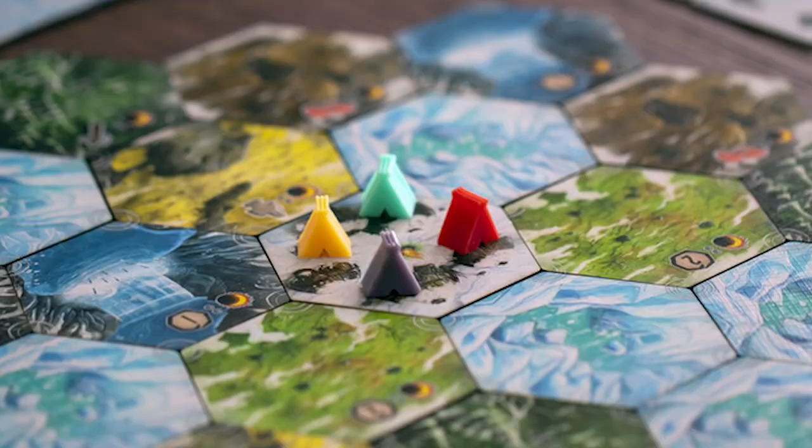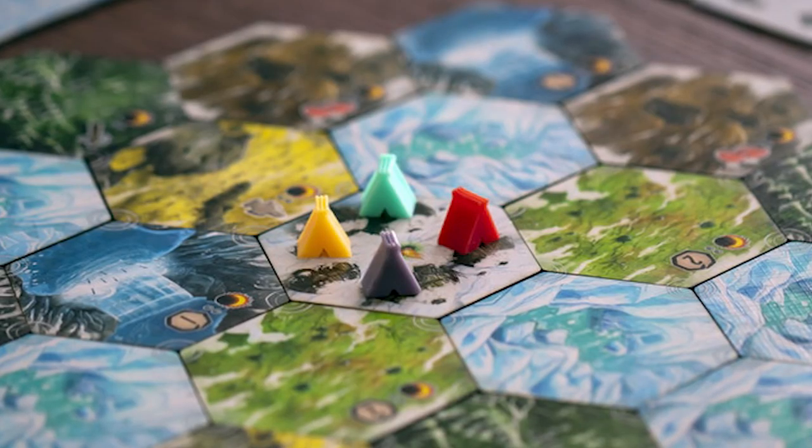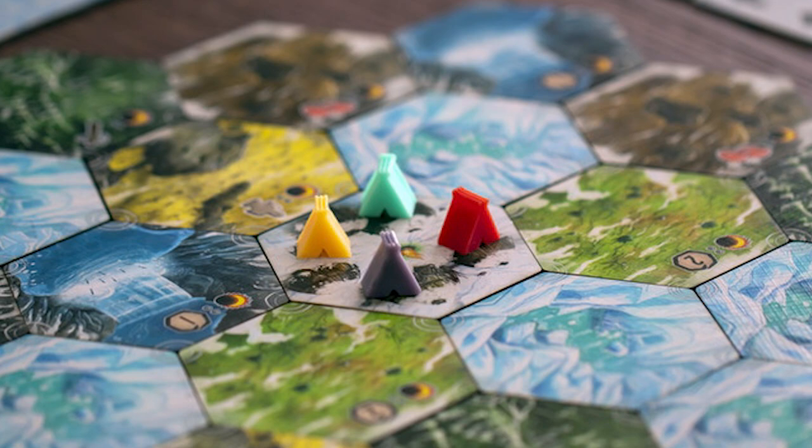Hey guys, welcome back to another Unfiltered Gamer board game review. Today's game up on the tabletop is Endless Winter by Fantasia. The game plays two to five players, takes about an hour to an hour and a half to play, and it's for ages 10 and up. In the game, you're playing as a Paleo-American from 10,000 BC.